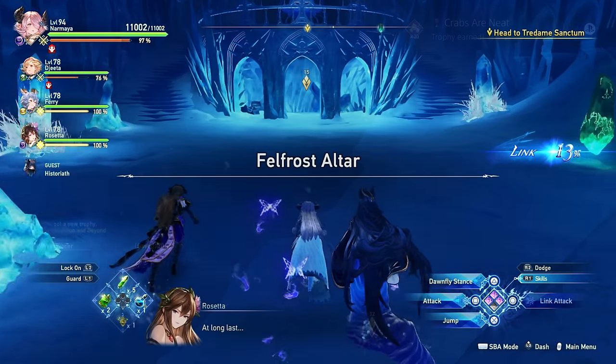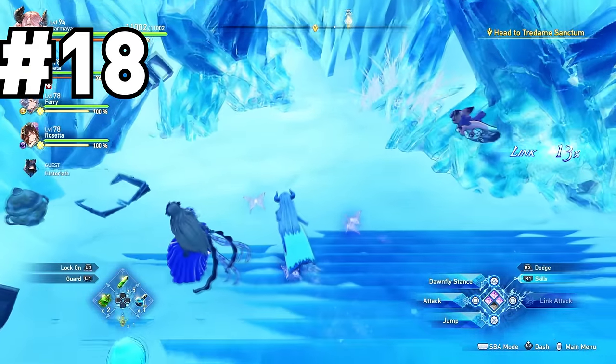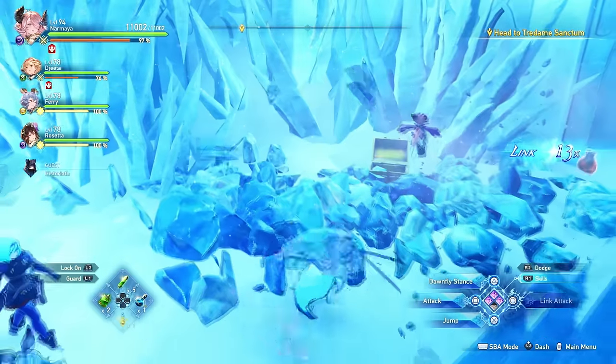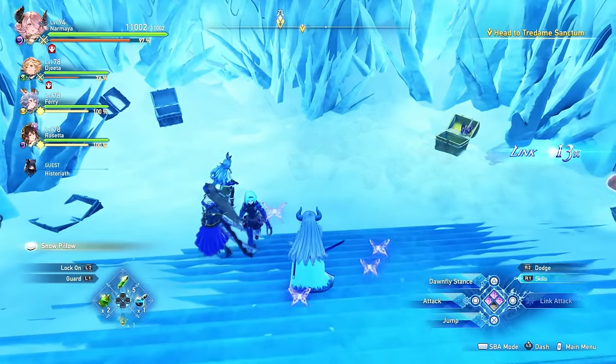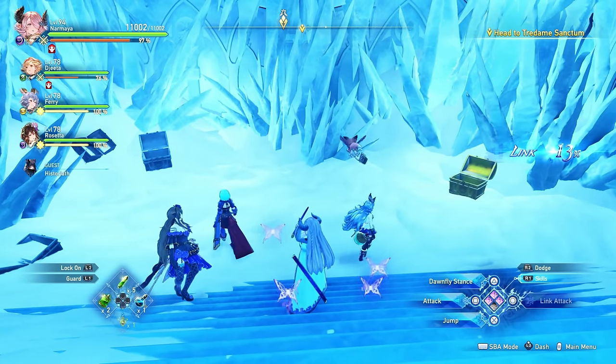Finally, right before the chapter boss, there's an ice pillar and a couple of chests underneath when you get to the altar. Just break the ice and you will find the crab sitting down there. True story — this was the first crab I found in the entire game, and it is number 18 on the list. You can imagine how upset I was.